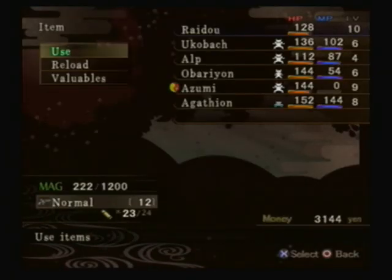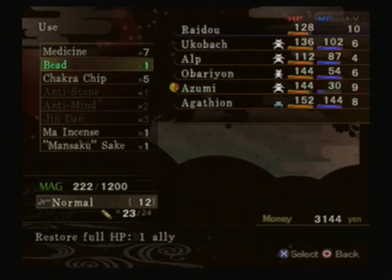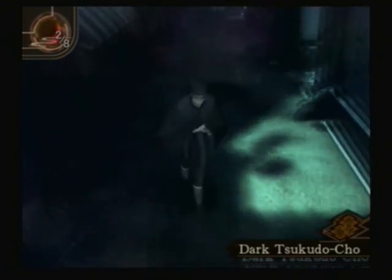Well, the only thing is I can't exactly use magic. But that makes me wonder — what fuels the combo attack? Is that the demon's magic or my magnetite? Either way, you waste magnetite with the analyze thing. She's gonna need this. I'm gonna wrap up here, and I will see you later.